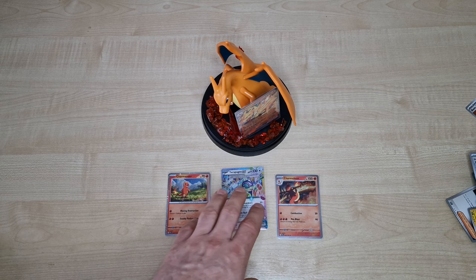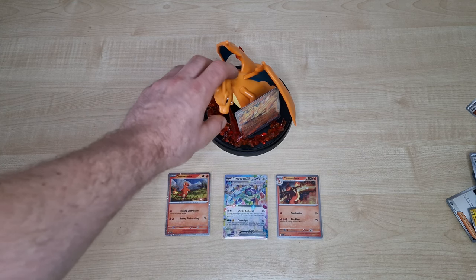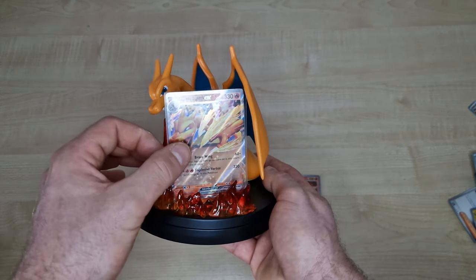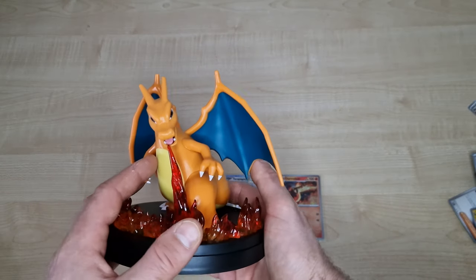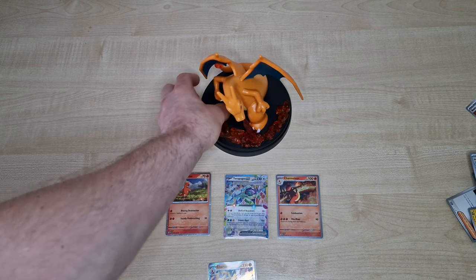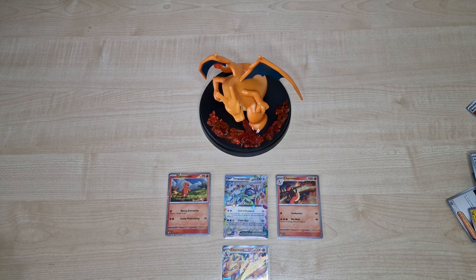From this Charizard Premium box we can see just Terapagos EX, the figurine which is very nice, and the Charizard card which is also very nice. Thank you for watching this video. You can give a like or write a comment. If you want to see more videos or support me, you can subscribe. See you from the next opening — bye!